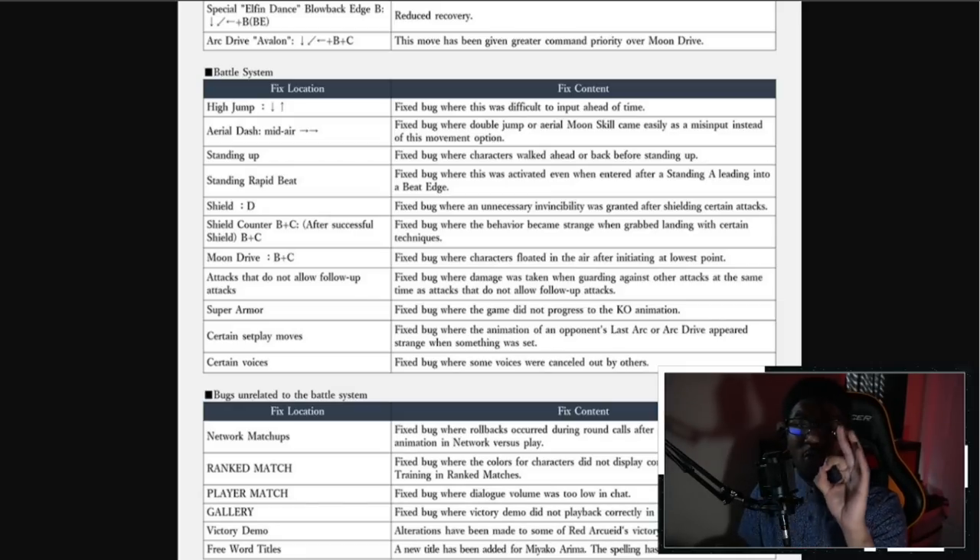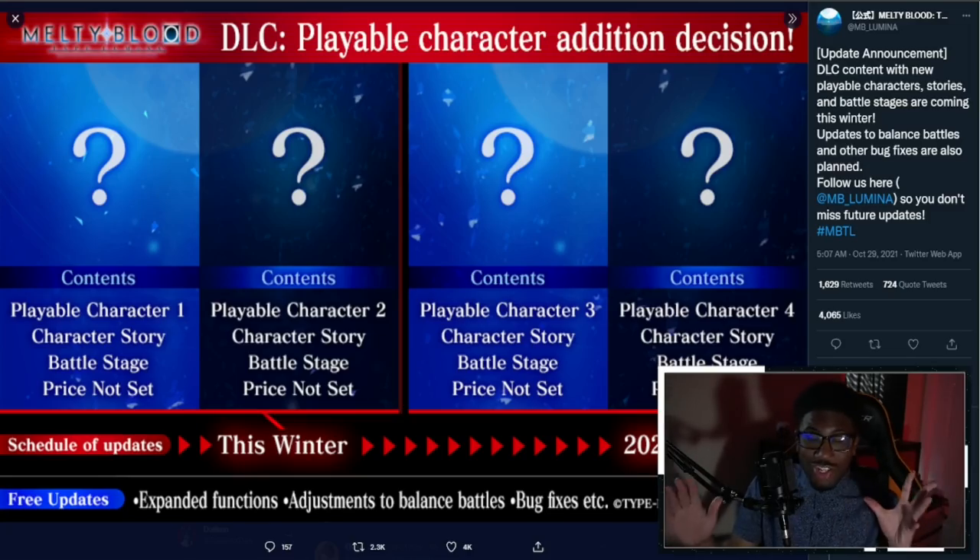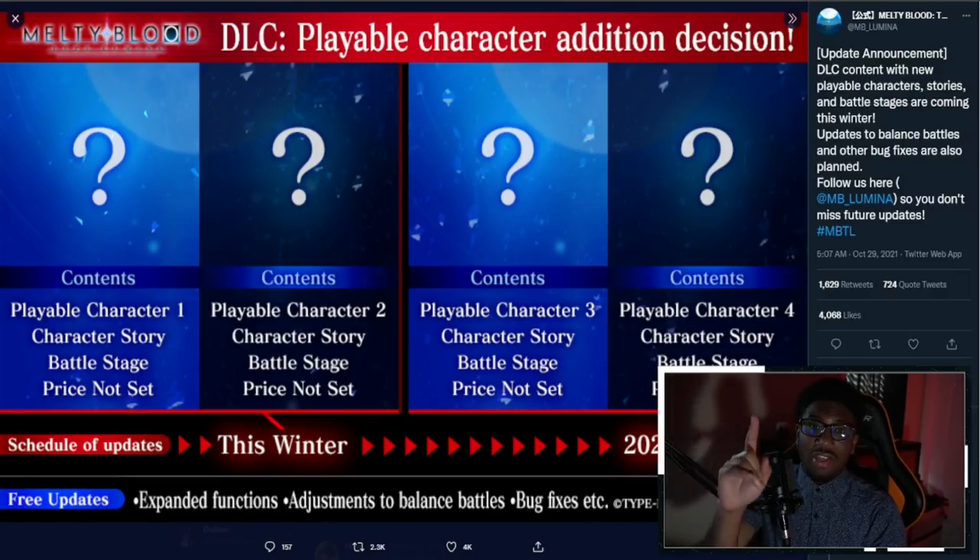The date for this update is going to be November 12th — that's when you can expect it to actually release. Now the news you've all been waiting for: the DLC playable characters for Melty Blood Type Lumina. This is essentially the season pass for the game. Each character is going to come with the character itself, a character story, and a battle stage. Prices aren't set right now.